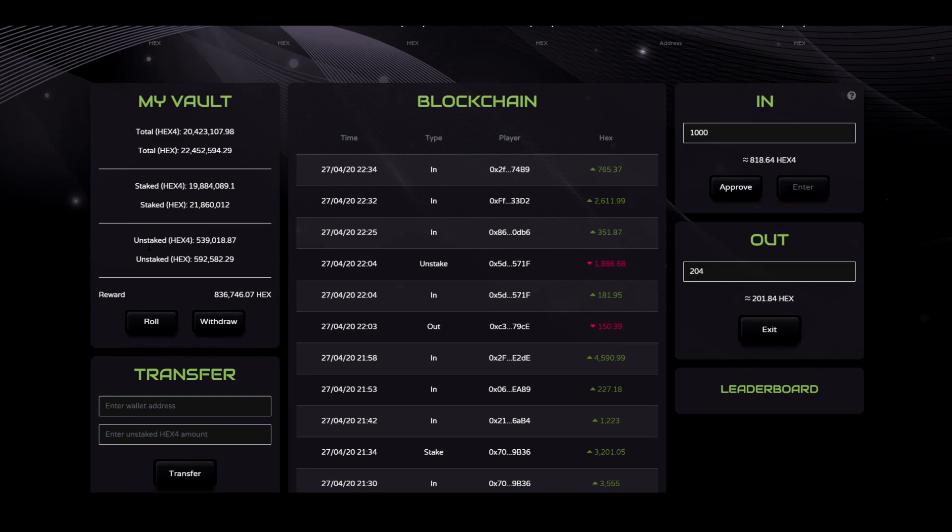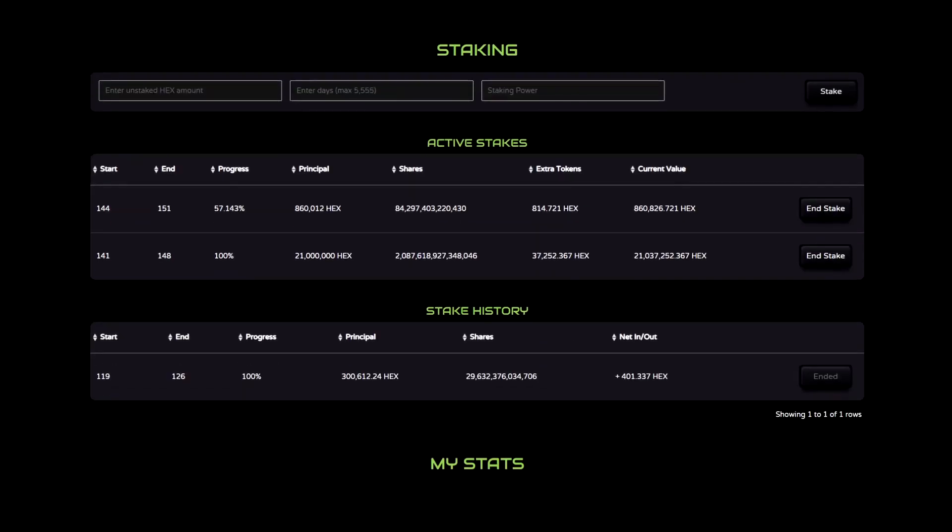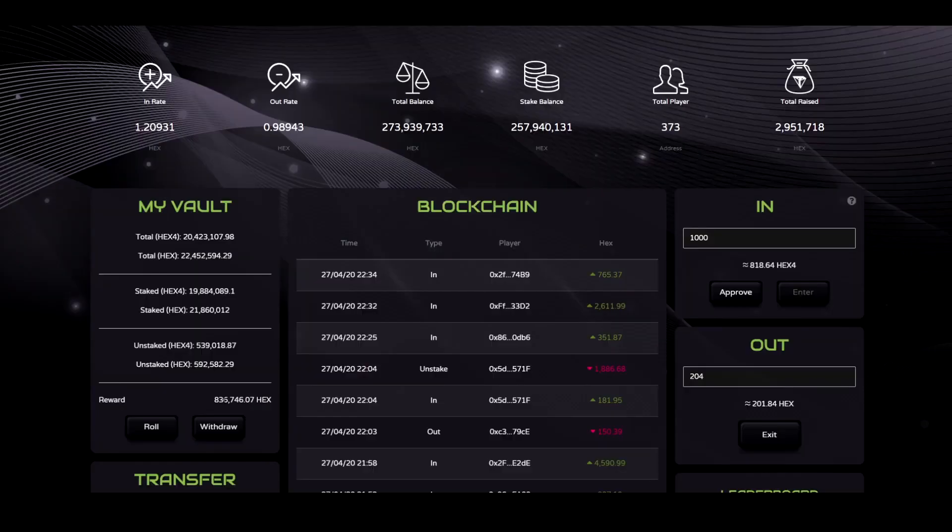I also earn Hex4 that I can stake while I am staked. When I get my rewards, I can withdraw them or roll them. Rolling operates as an entry. So when I roll, 2% goes to the price and 6% goes to rewards of everyone else in the contract — it purchases Hex4.